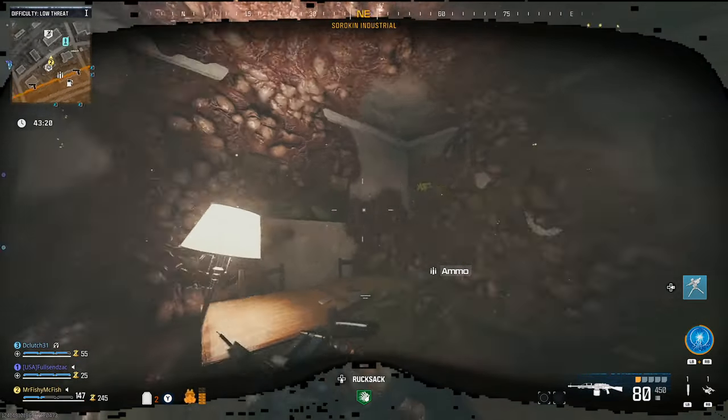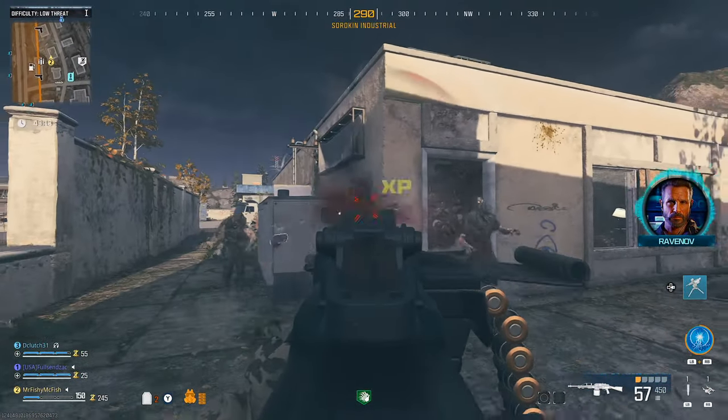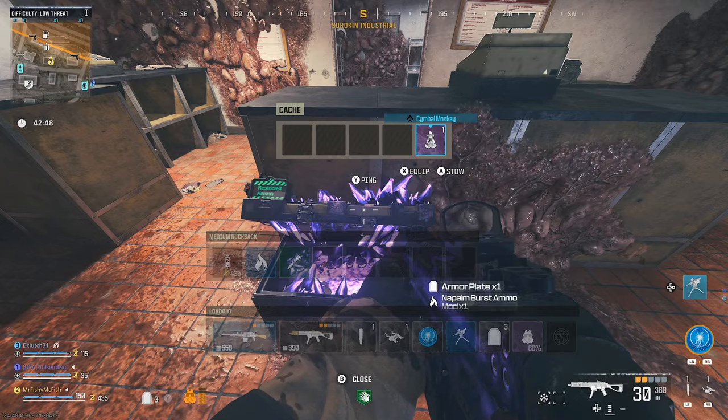First off, you'll need to get the Cryofreeze ammo mod, and the best place for any ammo mod is the Infested Strongholds and the Aether Nests. Once you clean one of these, it will guarantee you an ammo mod. Just keep farming them until you get the Cryofreeze mod.